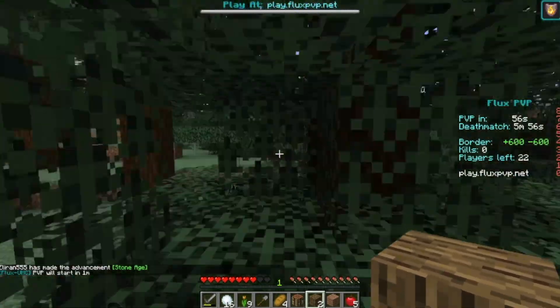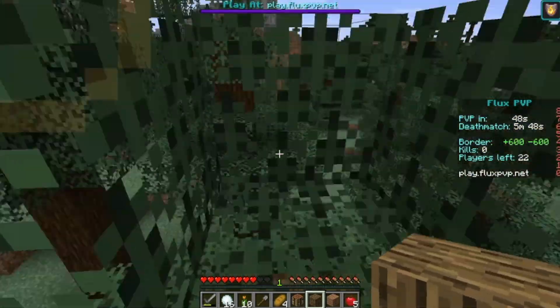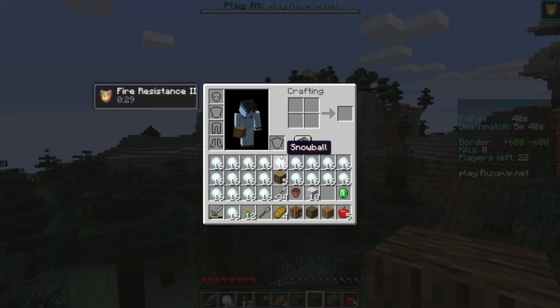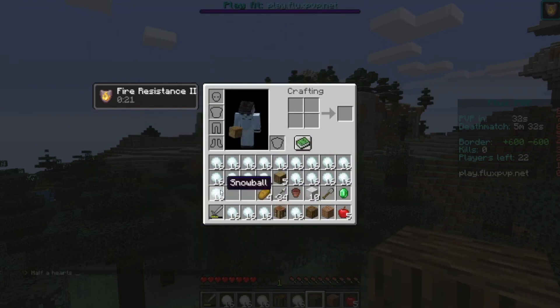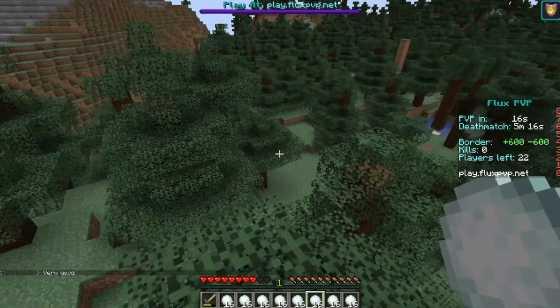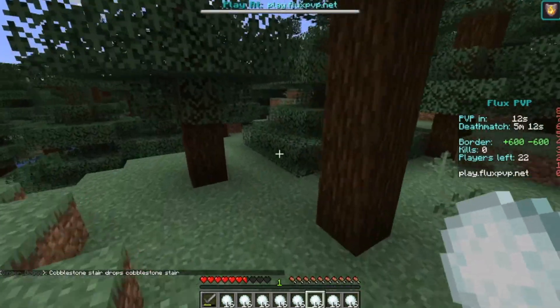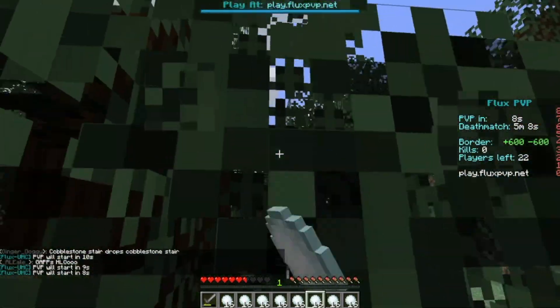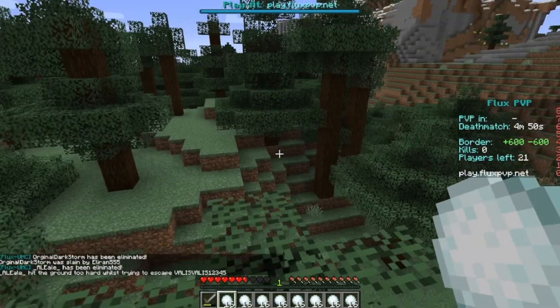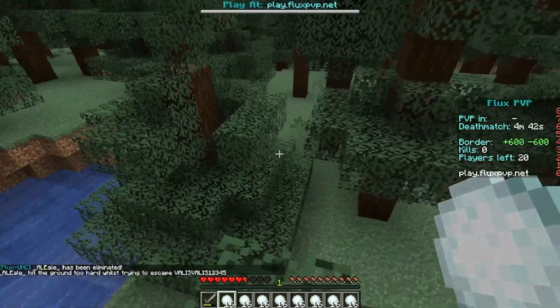I gotta get on top of the trees because in UHC randomizer, being on top of the trees is really good — you can peek from above just like this. Now I gotta start stocking my inventory with snowballs because they're actually useful for fighting. I'll have my sword in my inventory just in case someone shows up. PvP has now started and the thunder is crackling — I must scout out the area.